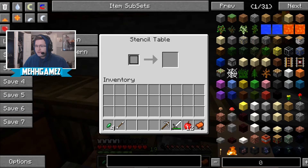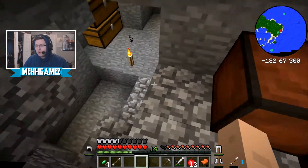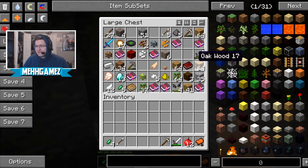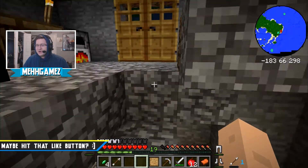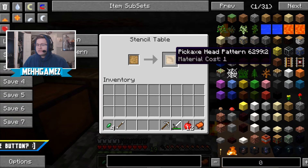I think what I have to do is put stone there and put a blank pattern into the stencil table — I was already wrong. It's a good thing we have a straight-up step-by-step guide. Step one, step two: this is a stencil table. Put it in there, and then hit 'next pattern' — that's what I didn't notice last time.